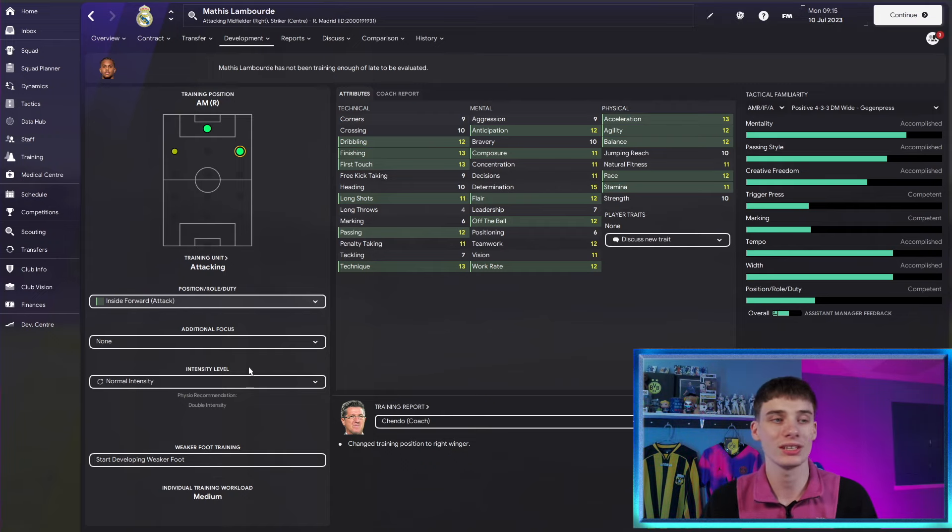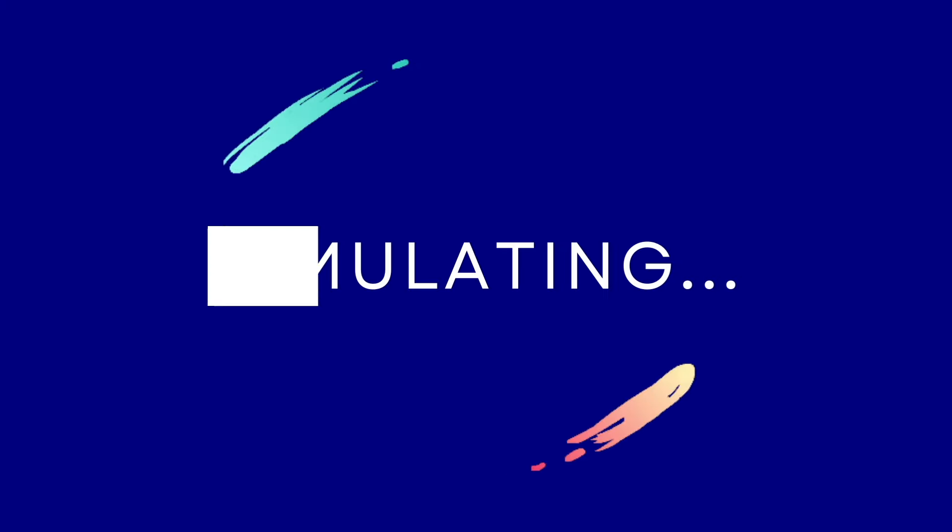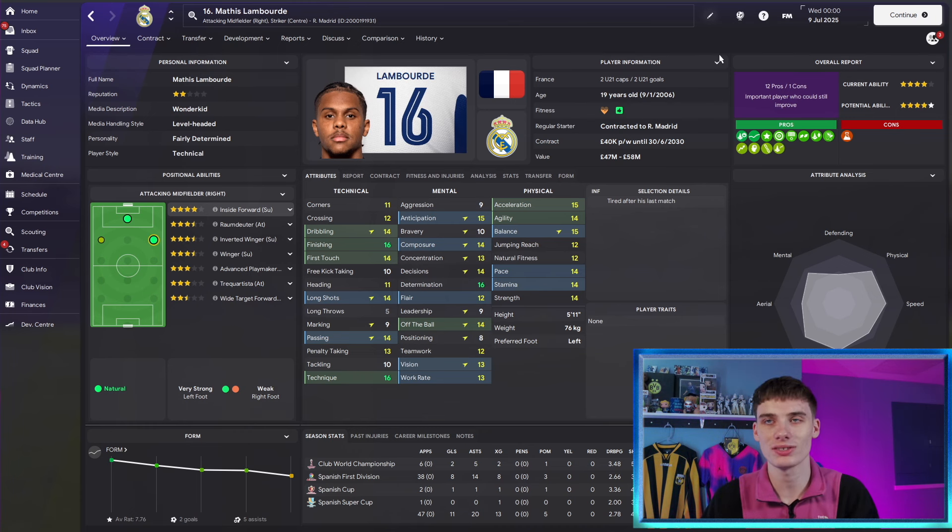For the sake of the simulation, we're going to leave the additional focus blank as we do for every player. Matis is ready to go, so we're going to simulate a few years to see how he might look on the lowest end of that potential range. Because of those great attributes he starts with, he took to Real Madrid like a duck to water. Here he is at age 19 with about 144 current ability — really close to the worst possible scenario at full growth.